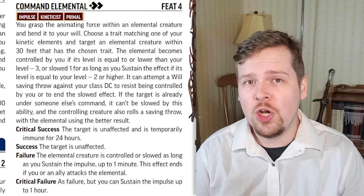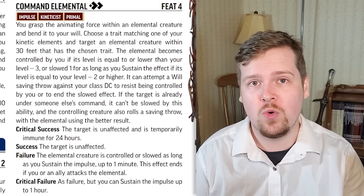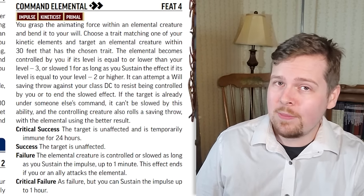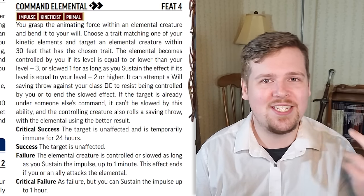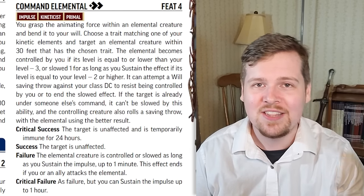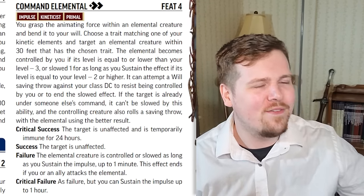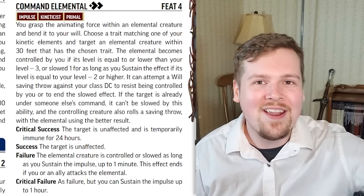Command elemental is okay. For two actions, if you target an elemental who shares a trait with one of your elements — if they're three levels or lower than you and fail their saving throw, they are controlled by you, sustained up to a minute. If they are two levels lower than you or higher, they're slowed one on a failed save. Nicely, a failed save does not allow follow-up saves. It might take multiple tries, but once they fail you can keep them slowed for one minute as long as you sustain it. If they critically succeed they are immune for 24 hours; if they critically fail you can sustain control for up to an hour. If you're level 10 and you find a little level three elemental walking around, you can just say hey buddy — and now you have a little buddy for an hour.